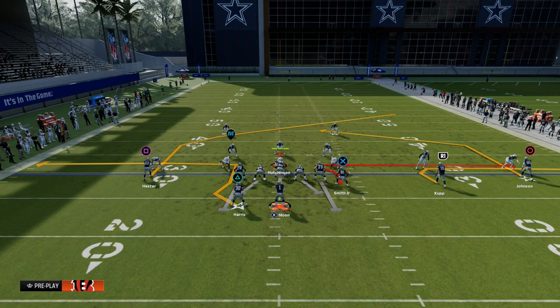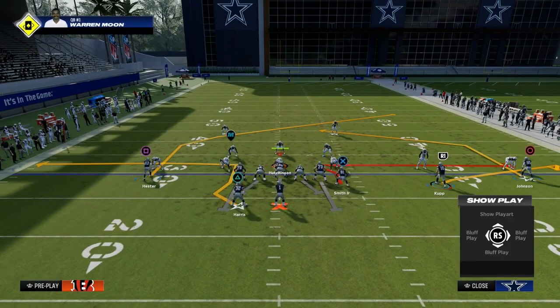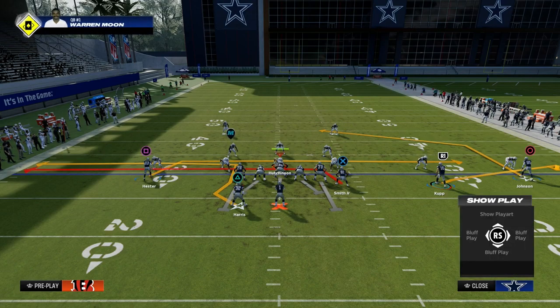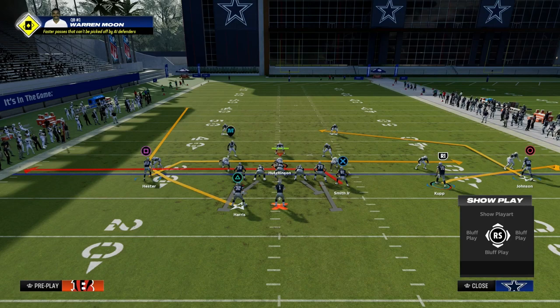The sharper the route right now, the better it is against man. What we're going to do with this play is create a mesh concept. We're going to flat the outside trips receiver, drag the two receivers in the middle — the tight end and the slot — and then wheel route the running back. Pound for pound, this is one of the best ways to attack man coverage.